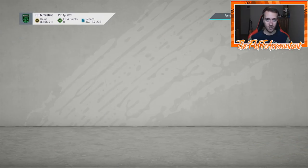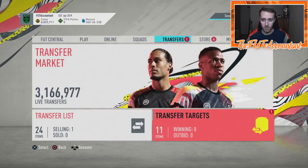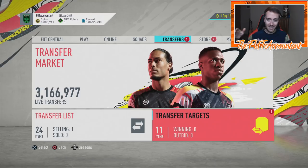Today we're talking about Team of the Season cards and icons of all nature — base, middle, prime, and moments. I have some interesting things I think are going to happen with these cards this year because it's different. In past years, the middle and the baby versions have never been out of packs. We're going to split it up into two segments: Team of the Season cards first, then icons second.